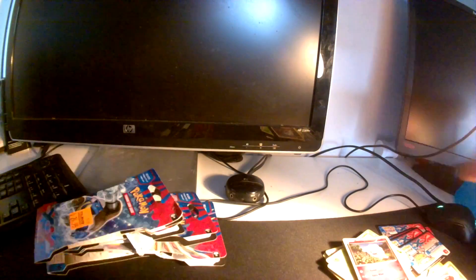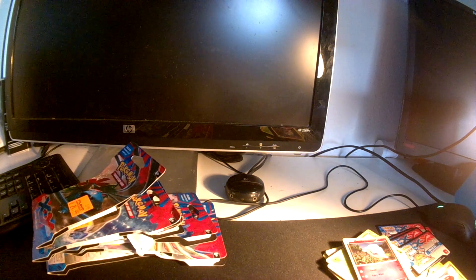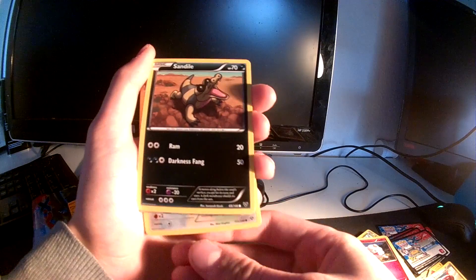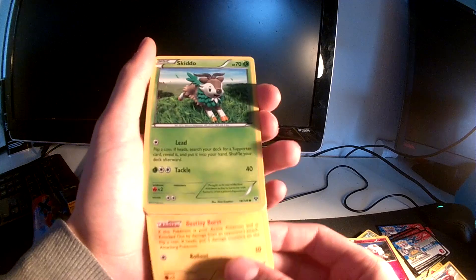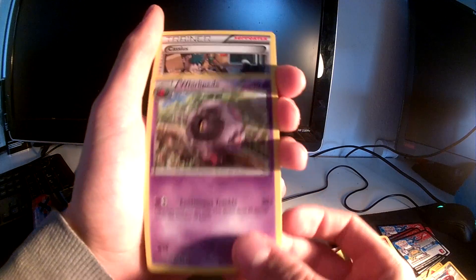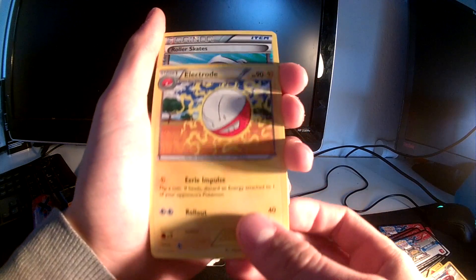This is the last pack for today — hoping to get something good. I don't know what I expect from these packs but hopefully we can get something. We start off with a Bunnelby, Sandile, Wailord, Skitty, Scatterbug, Whirlipede, Cassius trainer, and the Throat — Roller Skates is the hollow.